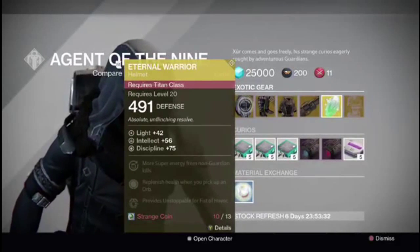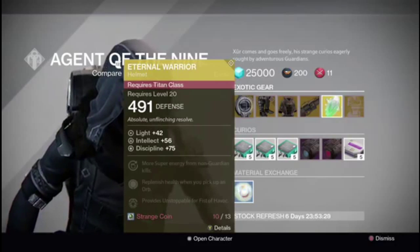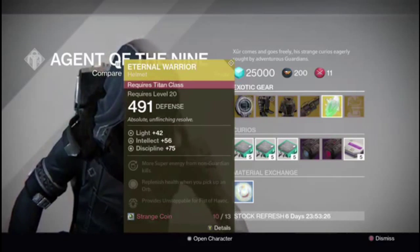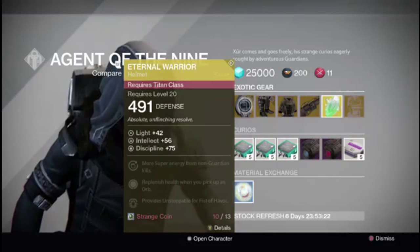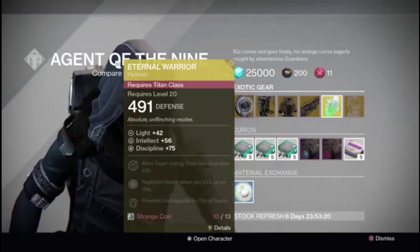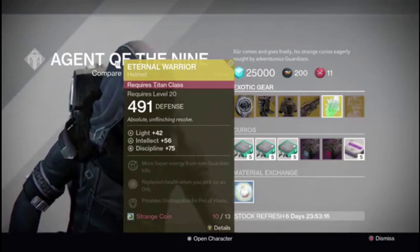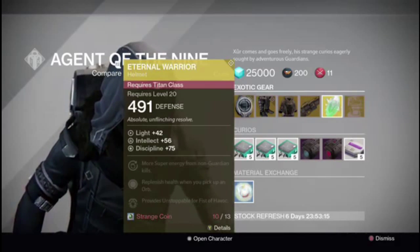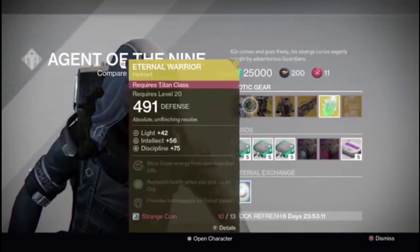He's got the Eternal Warrior Helm for the Titan. I've never seen this one before. It does more super energy from non-guardian kills, replenishes health when you pick up an orb, and provides unstoppable for Fist of Havoc. Pretty good for a Titan. Looks like it's part of the House of Wolves expansion — pretty sweet one there.